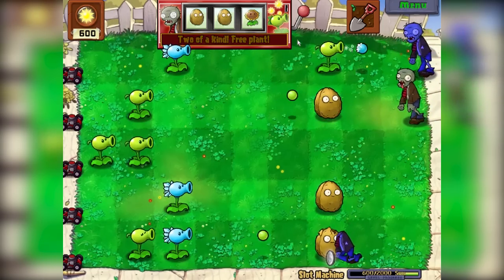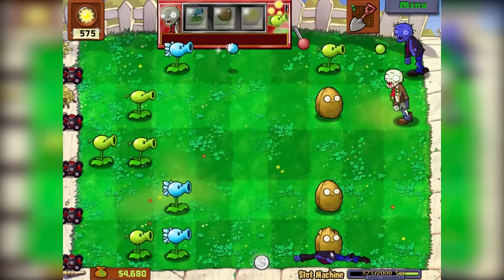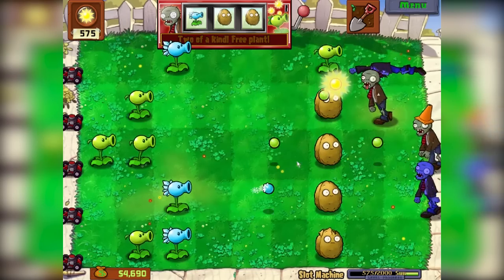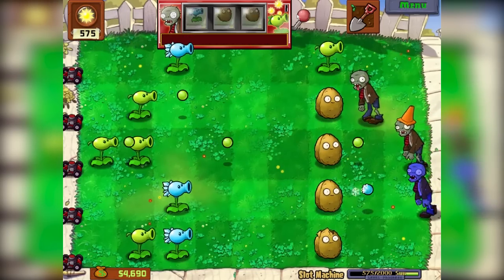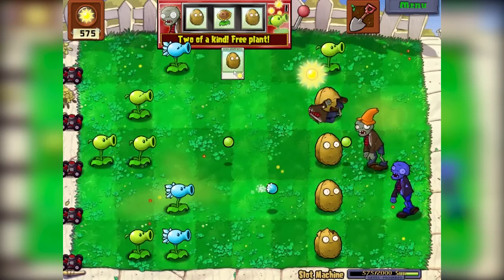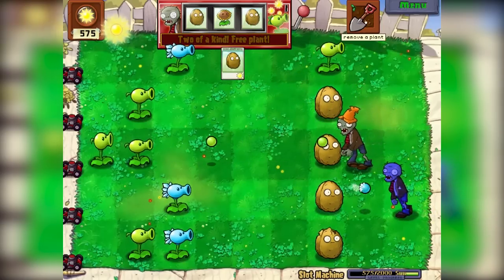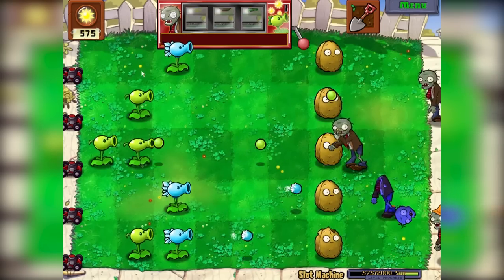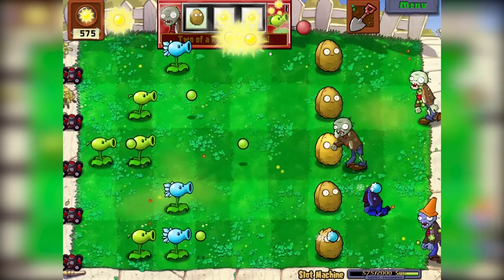Barricade? Yes, please. Thank you for the coin. I think if we get 5,000 coins, we get the next unlock from that crazy neighbor. We're just going to dig this up — I know we shouldn't, but oh well. We need to put one back here, not in the front. This can get destroyed anyway.